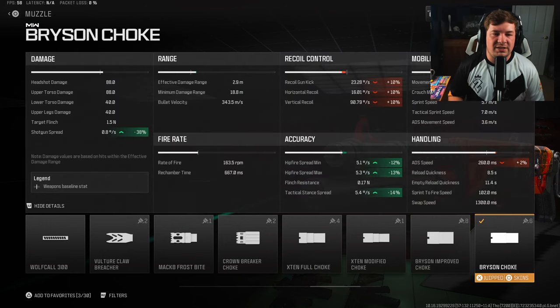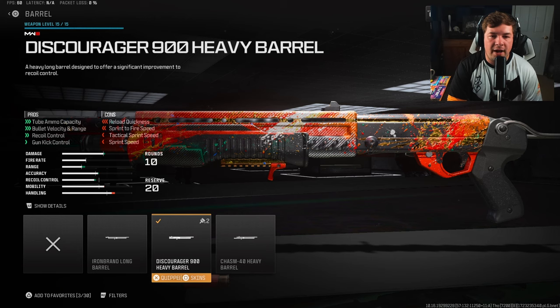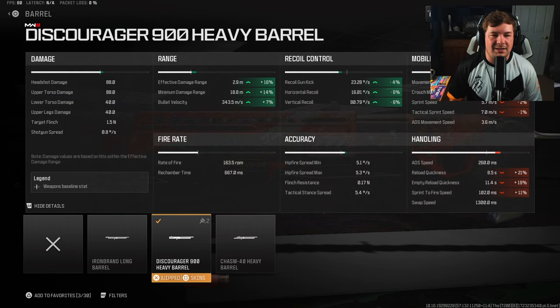The muzzle you want to run is the Bryson Choke — self-explanatory because it keeps your shotgun spread nice and tight with a 38% increase, which is perfect when aiming down sights. It's also going to help with hip fire. With a shotgun you will find yourself needing to hip fire, but keeping the pellet spread as tight as possible is the most important part of this attachment.